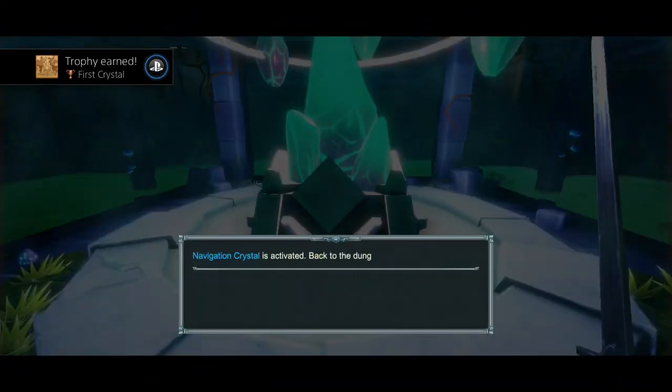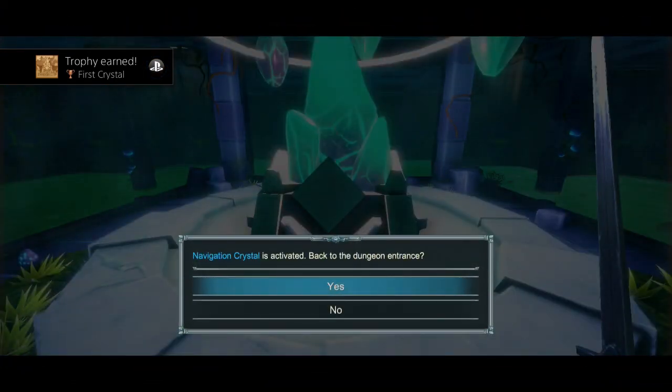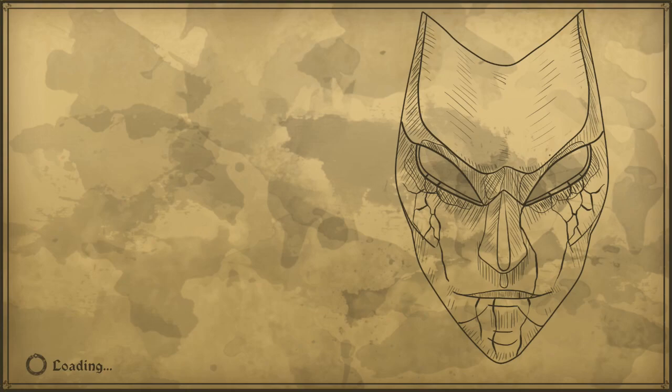If you interact with the crystal again you'll teleport back to the entrance of the temple — I keep calling them temples, I know they're dungeons, sorry. Interact once to activate, interact a second time to teleport back to the entrance.